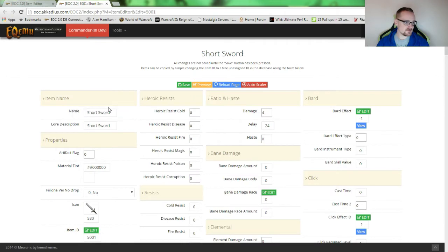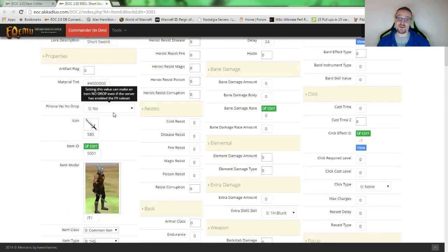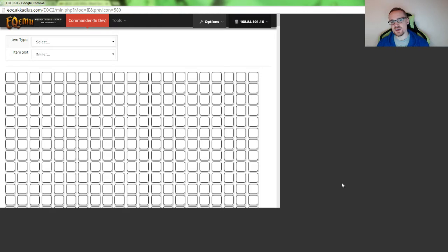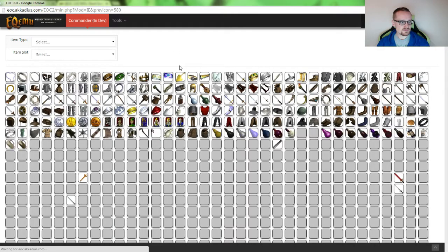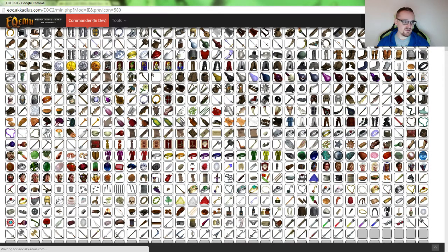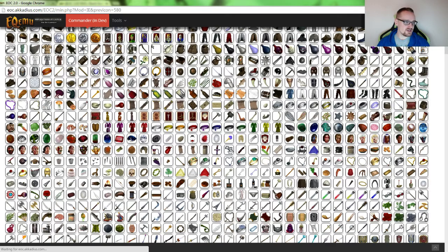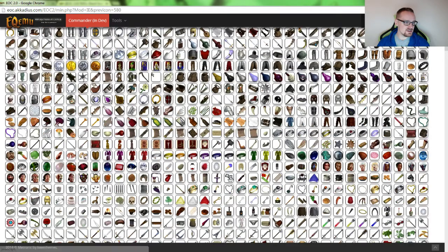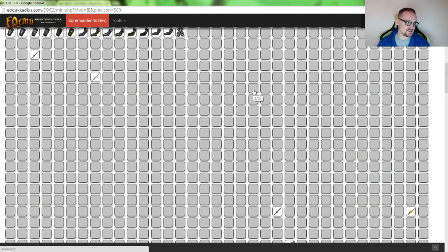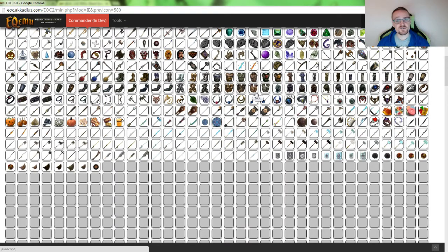The reason I didn't show you the icon viewer from inside the main window is because you just click here and it opens on its own. It takes a little bit for all the icons to load, but just be patient — you can leave it open and use it later. They all start appearing and you can choose a different icon. There's even a gun or pistol icon somewhere in here, but there are so many it takes a while to load them all.